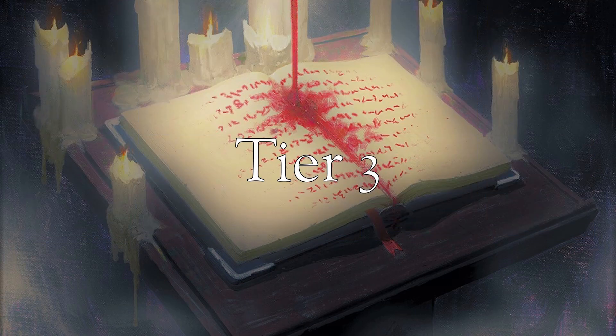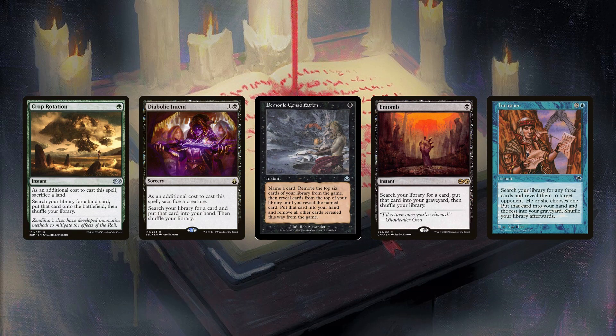Tier 3 is where you start needing a reason to include them versus a reason to exclude them. For Crop Rotation, two of the best targets are both Seizu and Gaea's Cradle, leading it to be at its best in creature-reliant and Ad Naus decks. Due to both Seizu providing colorless and Gaea's Cradle only providing green, 4 and 5 color decks don't normally run it.